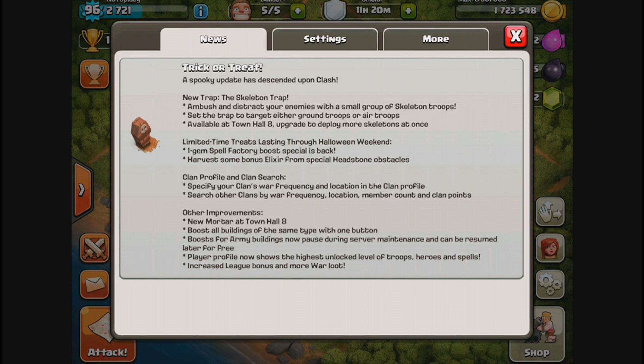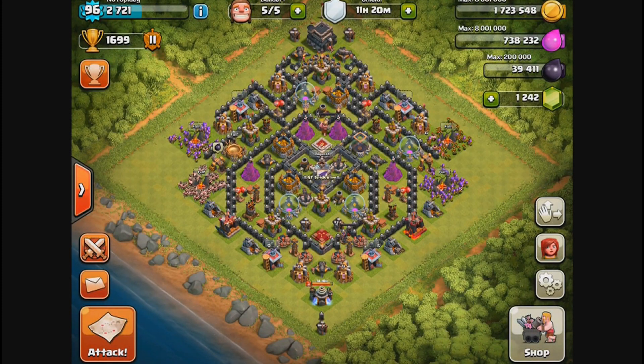Limited time treats lasting through Halloween weekend: one-gem spell factory boost special. Harvest some bonus elixir from special headstone obstacles. We also got clan profile and clan search upgrades and other improvements. There's a new mortar — we now have four mortars. The new one is a Town Hall 8 addition. Boost all buildings of the same type with one button. Boost for army buildings can now pause during server maintenance and be resumed later for free. Player profile now shows highest unlock level troops, heroes, and spells, increased league bonus, and more war loot.